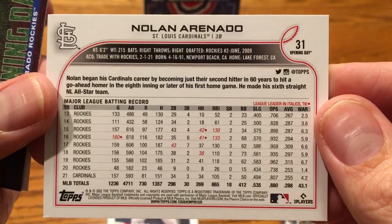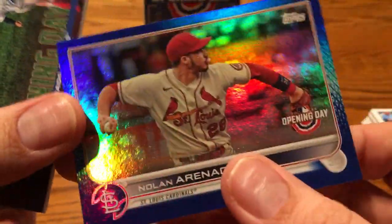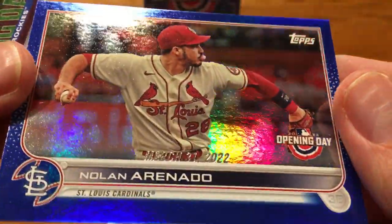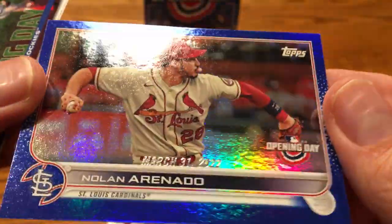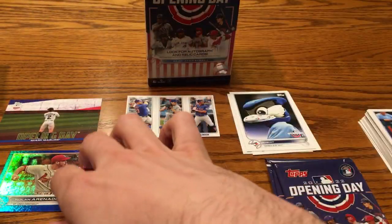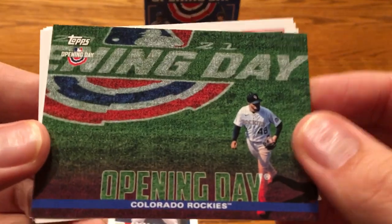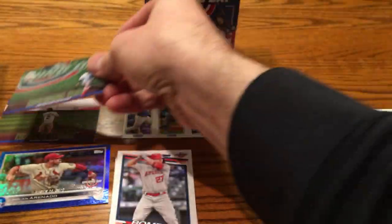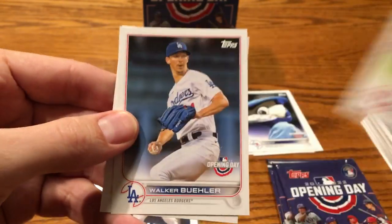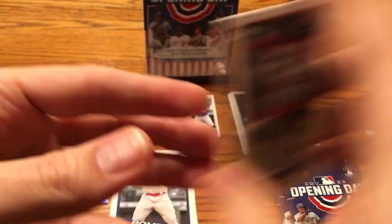It looks like this might be the one I was looking for. Usually it'll get a rookie and it'll say Opening Day and it'll have a little date right there — oh, there it is, just blending in with his jersey. March 31, 2022 — it's got the date of the Opening Day. So that's the one — if you can hit one of the top rookies it's really, really nice and actually very valuable. There's an Opening Day of the Colorado Rockies. Looks like maybe German Marquez there walking out from the bullpen.